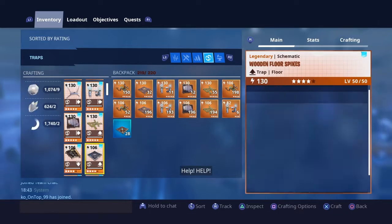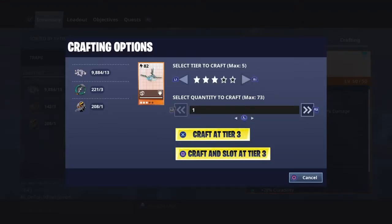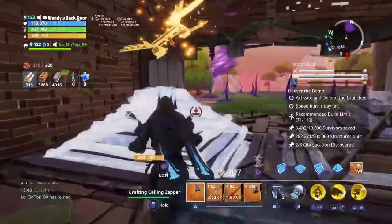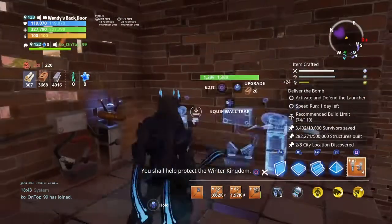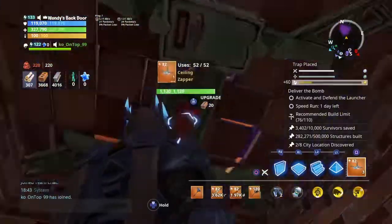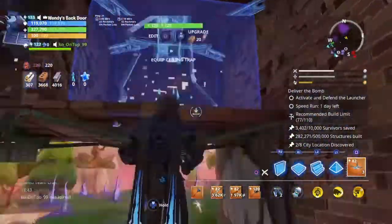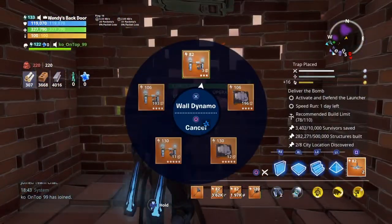Where are these ceiling zappers? There they are. Two more at level 82. Oh, we need to make four more because of the other ones over here. More wall dynamos. Let's put our ceiling zappers here at 82. I don't want to use 106s — that's why I'm using 82s. It is a power 82 mission as well, so we're not going incredibly overkill with the traps.